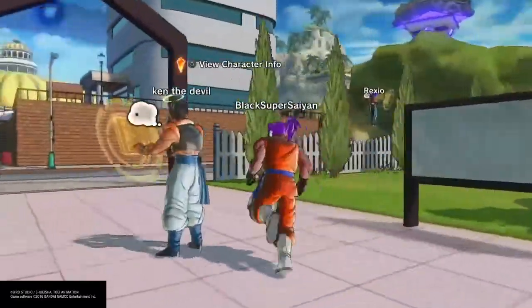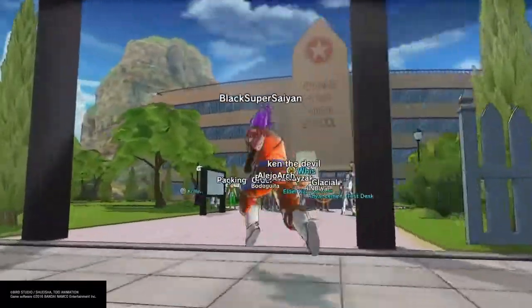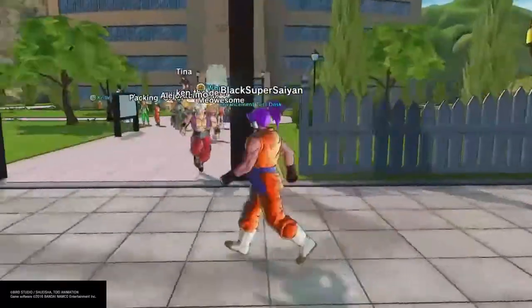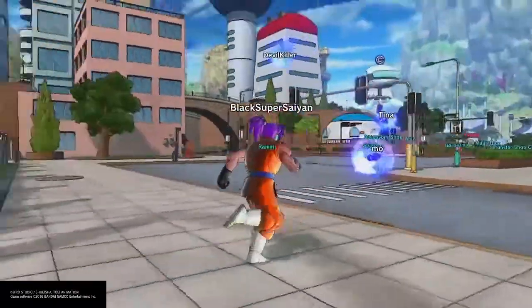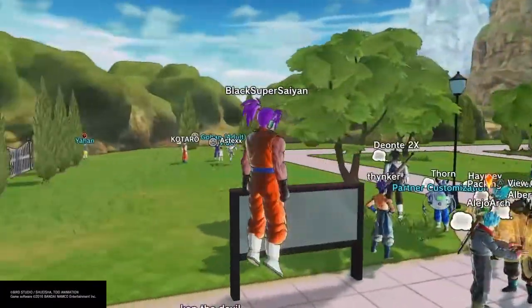So first, there will be four categories to the partner system. One of them is pretty old. There's partner customization, there's the medals which is the old one, there is the limit break, and there's the dual ultimate. Let's get right into the first one, which is partner customization.